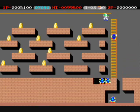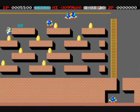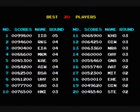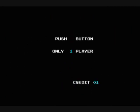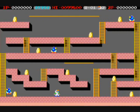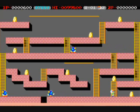He can dig a hole to his left or to his right below him and make the monsters fall in. The hole will eventually fill itself in. The monsters will automatically kill you if they touch you, and you will die if you get trapped in your own hole or get trapped in a hole you can't get out of. You will also lose a life if you run out of time. This is the first level, and there are a total of 30.